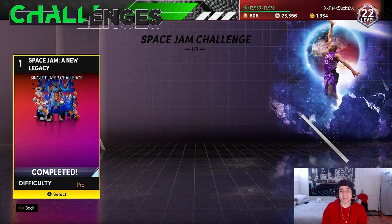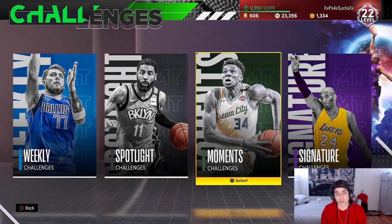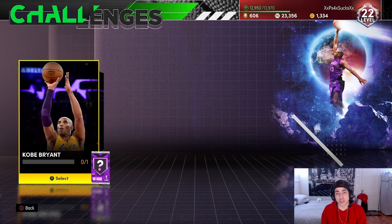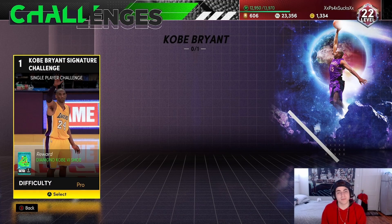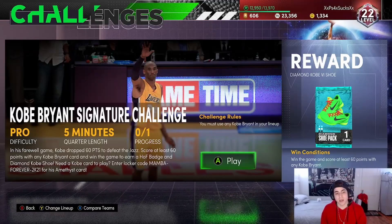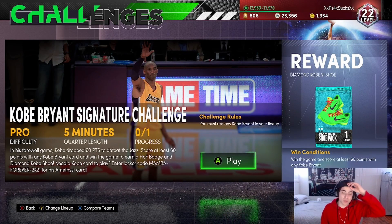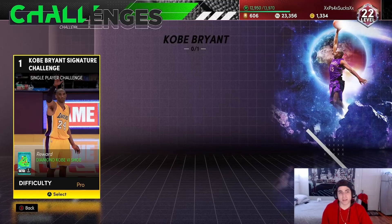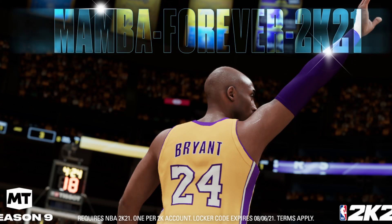I'll be doing it in a second, but if you guys haven't done this challenge either, there's a Kobe Challenge right here. You get a free Hall of Fame badge and any diamond Kobe shoes — like Grinch with the three-pointer, the ball head, and all that. All you have to do is score 60 points with Kobe Bryant and you get a free diamond shoe and Hall of Fame badge. Here's a code if you don't have Kobe, because 2K was generous enough to give us another locker code for that too.